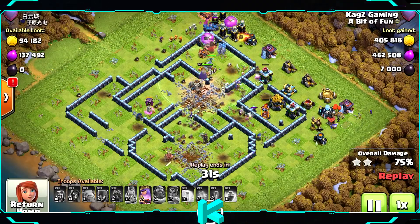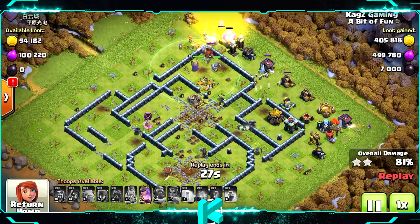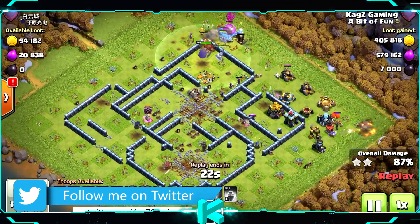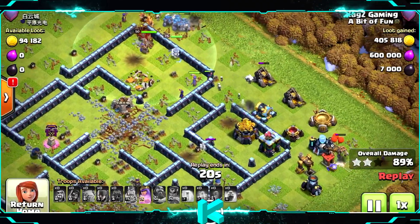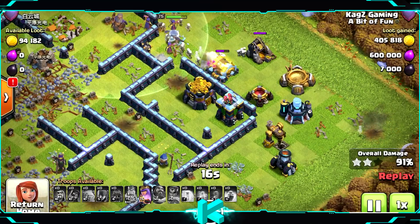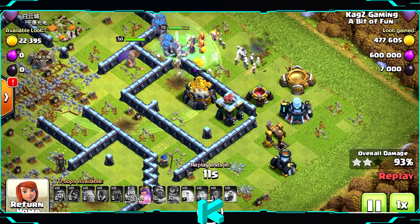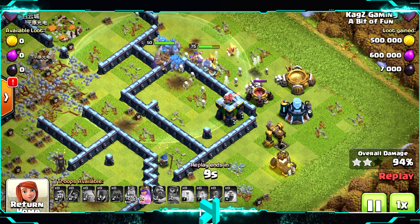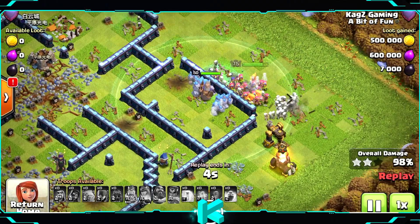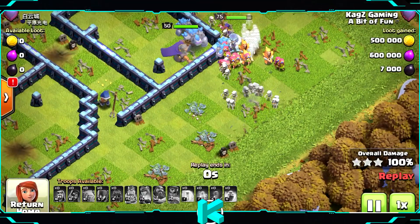Some single infernos and that's it — perfect for these troops. When to use this army: always if you see bases with single infernos, definitely use this army — it will three-star easily. Use the log launcher for those bases, and if it's a ring base use the wall wrecker. Still got the queen ability but only used it for the HP boost, so I won't wait long.